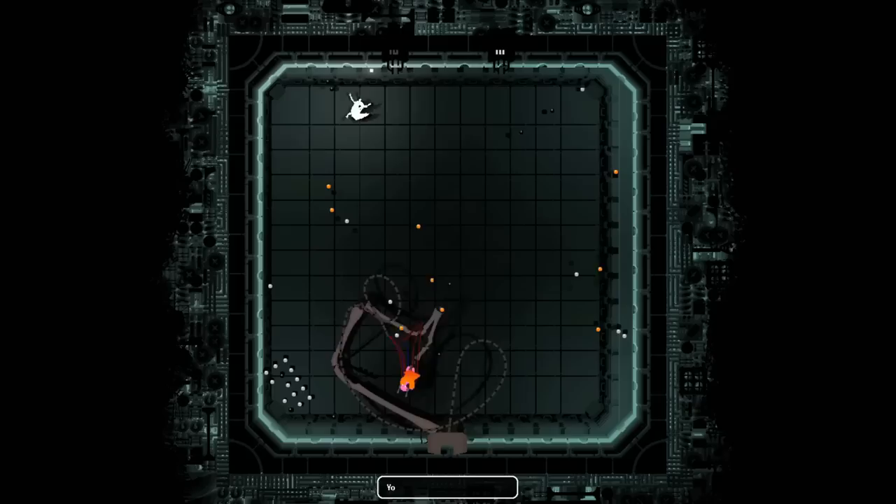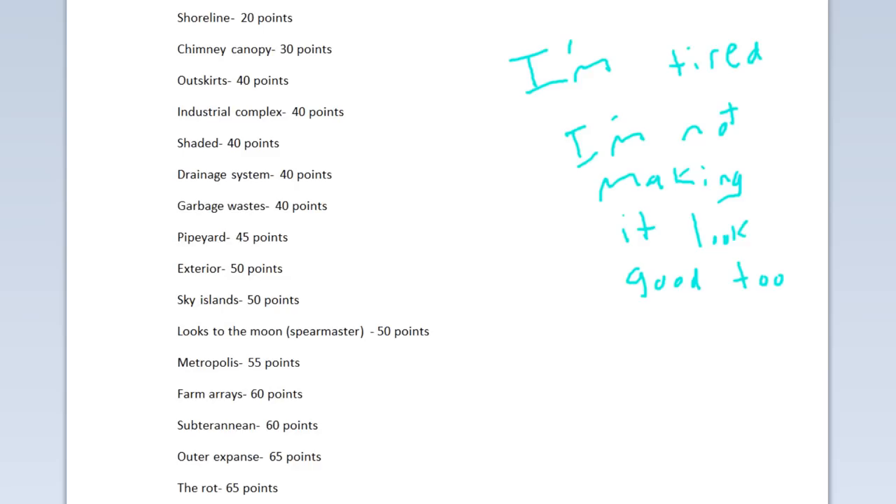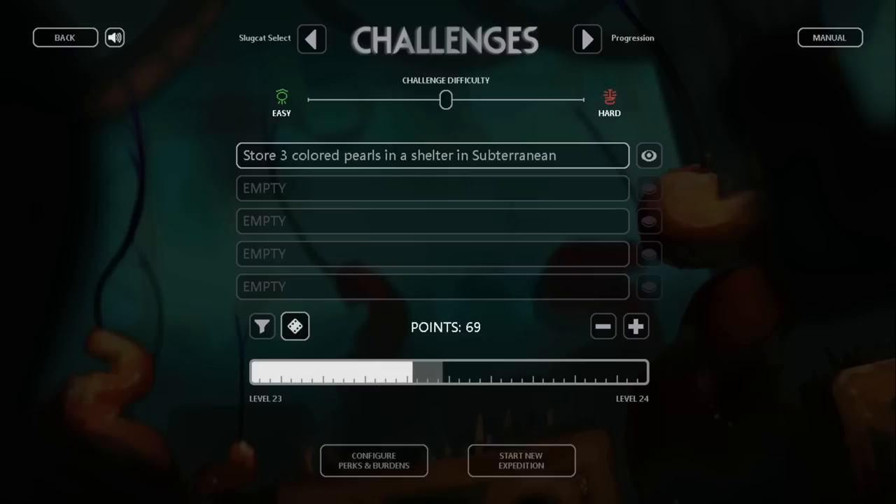You will have to get past 5 Pebbles to get the flies — be careful and get out of there as soon as you can, because he will kill you if you linger. Pearl delivery challenges require giving a colored pearl from a particular area to Moon, or to 5 Pebbles as Artificer. The amount of points given is based on region, and Artificer gets the same amount of points despite the pearls being delivered to 5 Pebbles instead of Moon. Spearmaster has a blanket plus 20 points applied to all pearl delivery challenges.